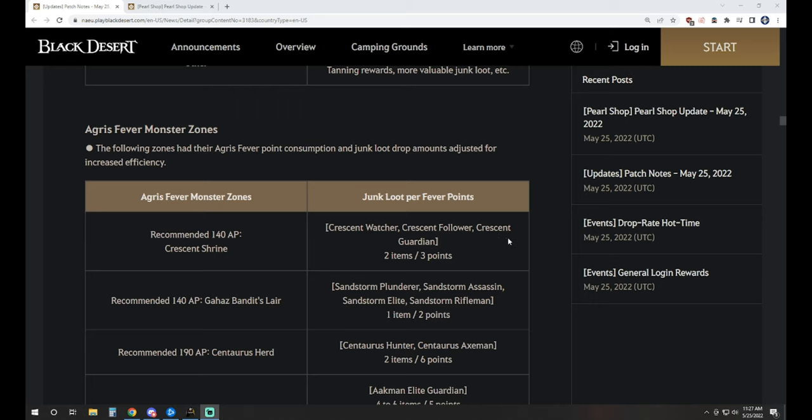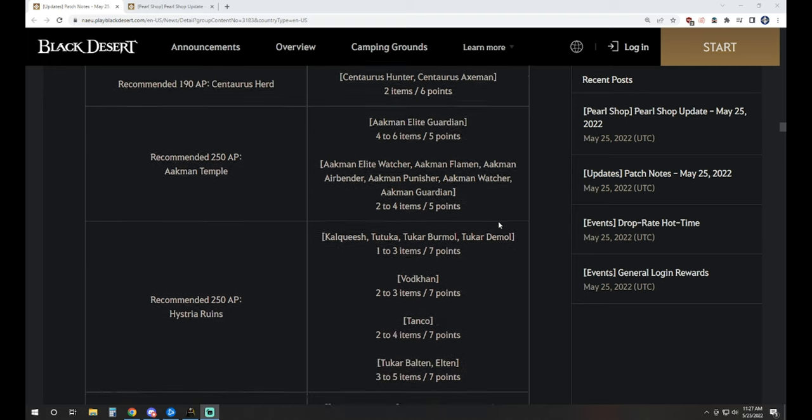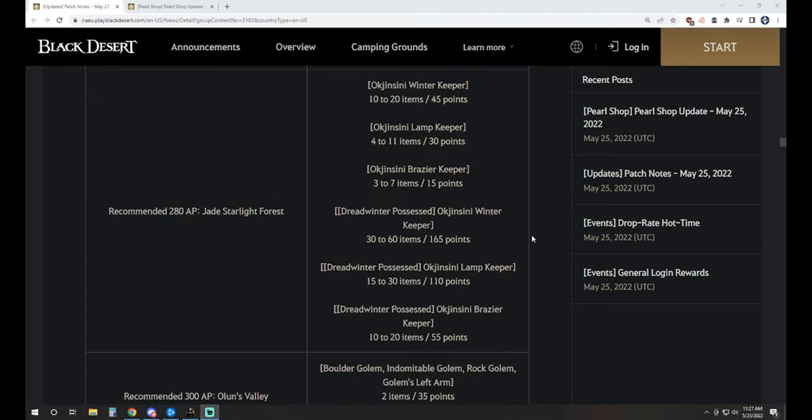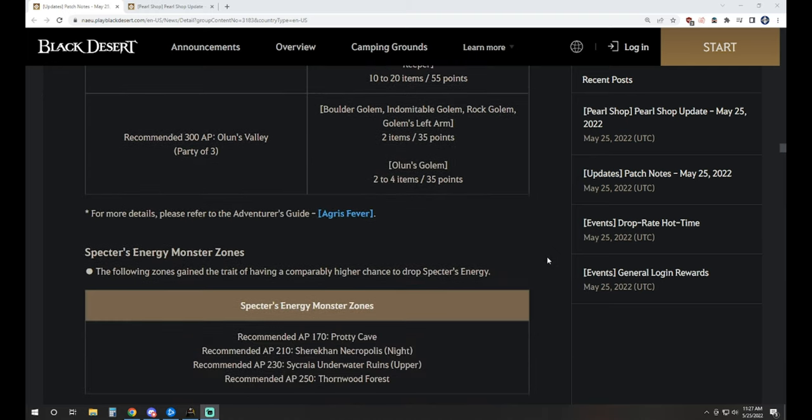We've got a list of what are now considered Agris fever monster zones: Crescent, Gahas, Centaurs, Ackmin, Histria, Kratuga, Upper Gyphon, Tauros, Jade Starlight Forest, and Olens Valley are now considered exceptionally efficient for your Agris.